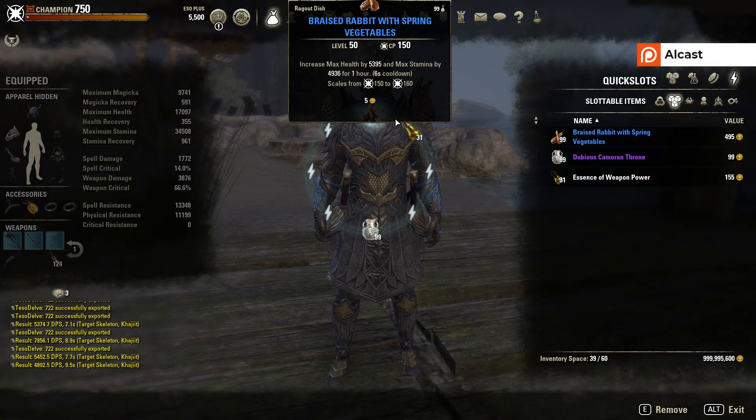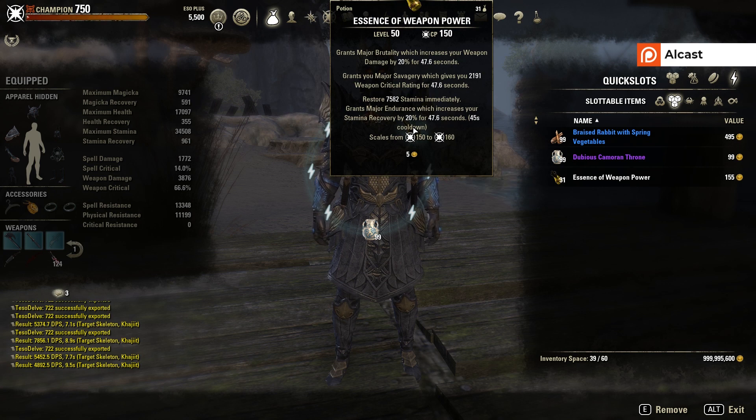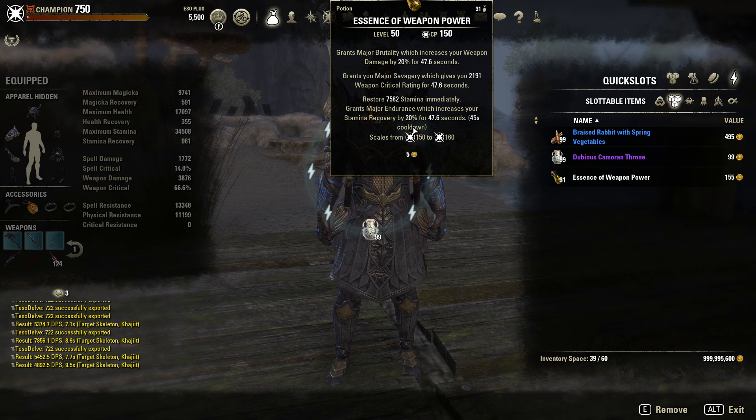Food-wise I recommend max health and max stamina. For potions, use a Essence of Weapon Power to get Brutality and Savagery and restore max stamina. Keep in mind those potions last for 47 seconds if you have the Alchemy Medicinal Use passive, so you can keep them up 100 percent of the time.